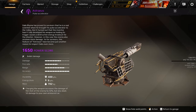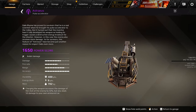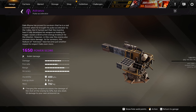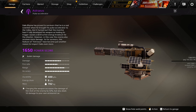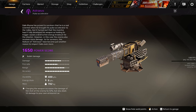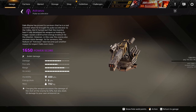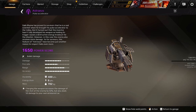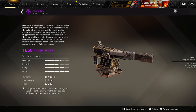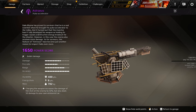Now let's take a look at the Astros pulse accelerator. It has 1650 power score. On the stat card, damage is pretty high, fire rate is high, range is high, accuracy is high, but in real life fire rate is actually extremely low. I don't know why it's that high on the stat card — people say the stat card doesn't really matter. Durability is 400 points, energy drain is six energy, 702 kilograms.